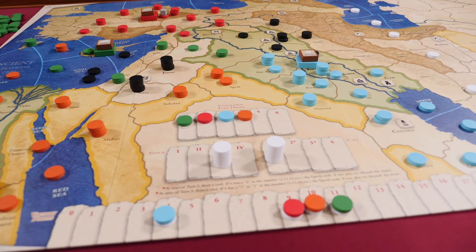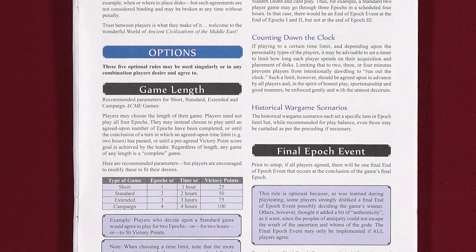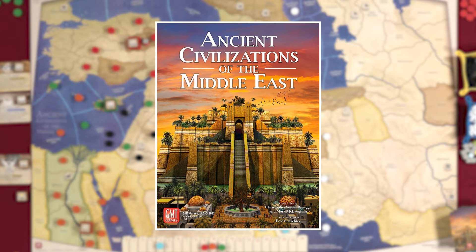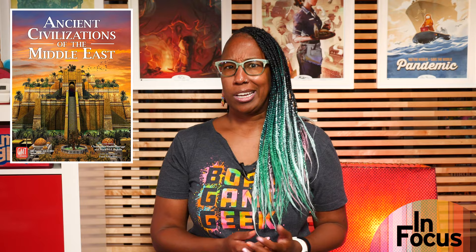While a full game is played over the course of four epochs, roughly following the early Bronze Age through the Hellenic Age, you can customize your experience and play a game of any length, either to a pre-agreed time on the clock or to a victory point goal. You can also play one of the numerous scenarios crafted for all player counts, including solitaire.